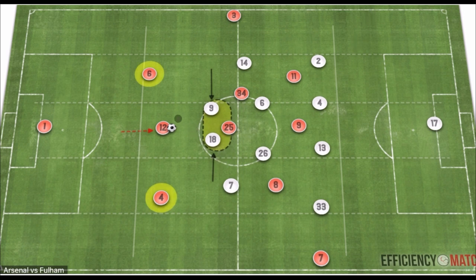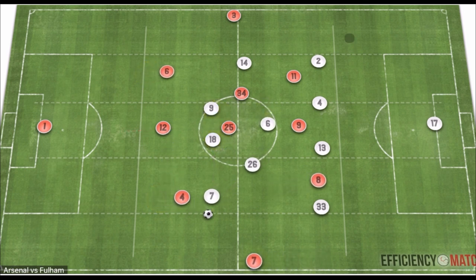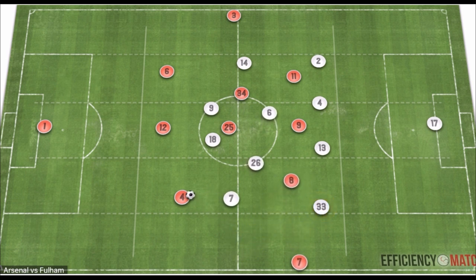By freeing up the half-spaces, Arsenal can then play Ben White to progress the ball and drag Fulham's midfielders out of shape, creating a ripple effect that releases players higher up the field. In one instance, Saka gets the ball in the wide area while Odegaard pins, allowing them to progress. Another variation sees Odegaard drop into the wide area, with Saka inverting and creating a two-versus-one as they progress the ball.